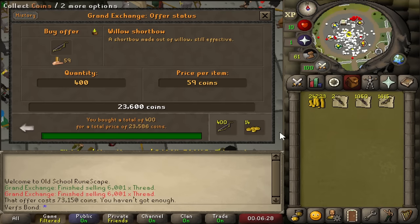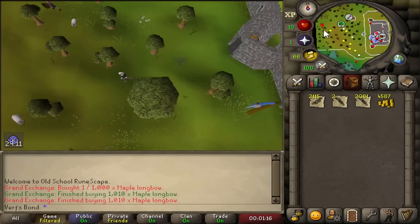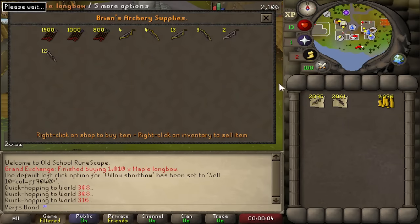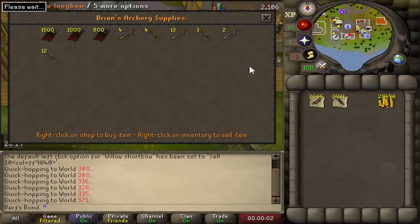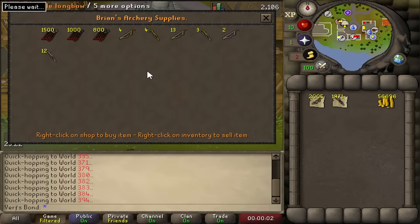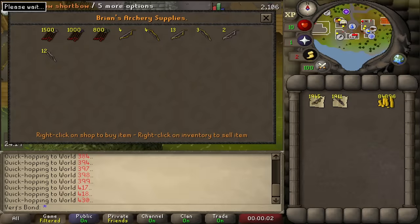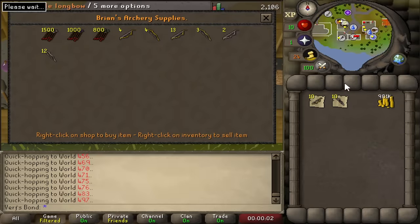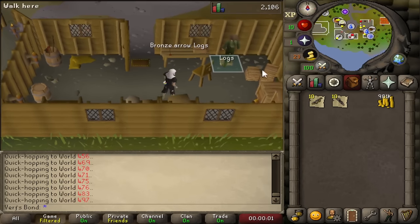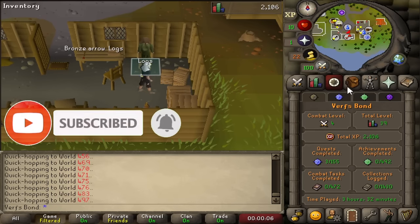Selling the bows was such a good method that I did a little bit more to build up more base GP. Sold all the molds and bow session supplies, and we now have 986,000 GP — almost a million — at around three and a half hours in. Every time we expand the cash stack we can buy more bows and bring more to the store, which scales really well.